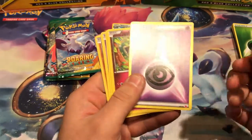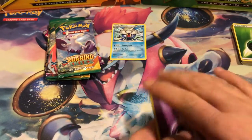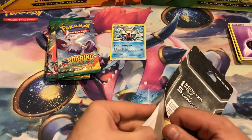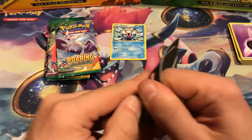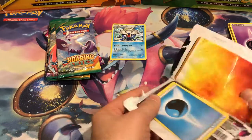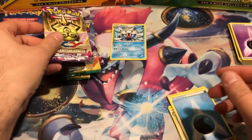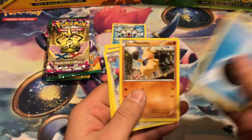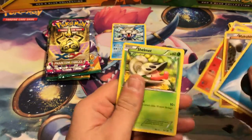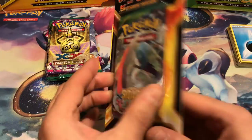Next we've got Psychic Energy, Jigglypuff, NK, Venipede, and Diglett. Each of them have one weak spot where you can break right in. Water Energy, Makuhita, Licky Licky — is that uncommon? Yes, it is. Magmar and Shelmet. Two more and we can get into the packs.